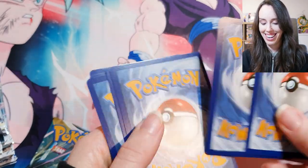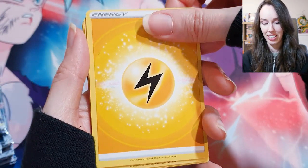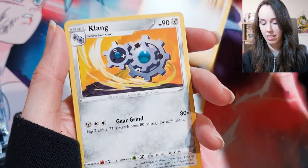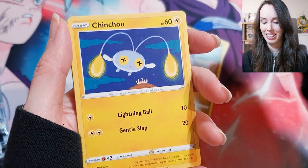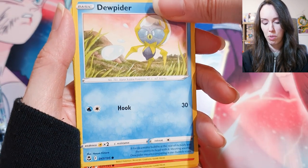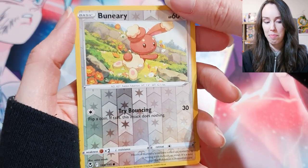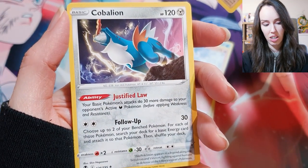I probably don't even need to keep saying 'code' when I show you that — just force of habit. We've got some energy, Lance — damn, lots of Lance cards in these packs — Clefairy, Charmander, Chinchow, Meditite, Joltik, Ponyta — lovely, Buneary — beautiful, little holo, I love that. And Coalossal.